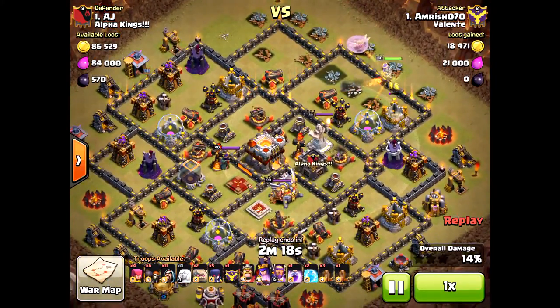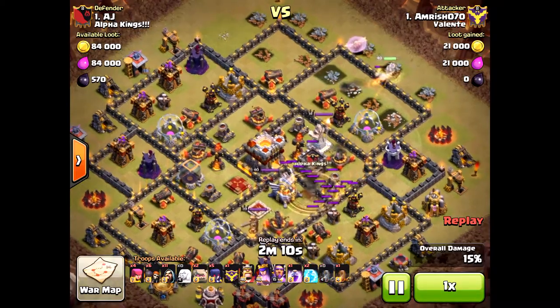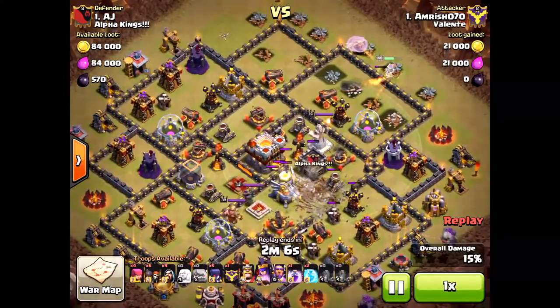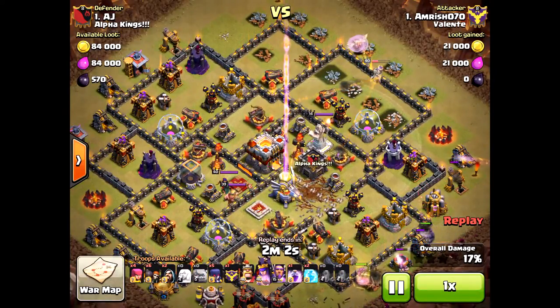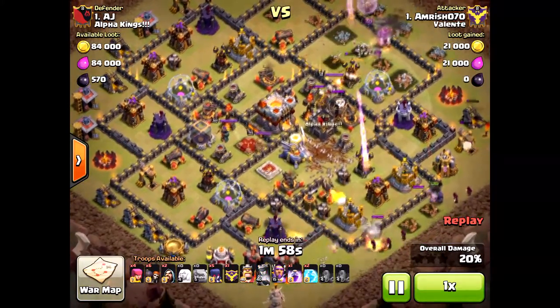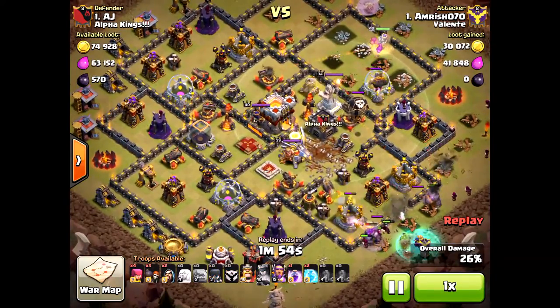As you can tell, look at the defensive base here — the queen is not really doing anything. She didn't really get any hit points down; got some storages, got an archer tower, that's pretty much it. He finally drops the earthquake there, and the problem is his queen will go down way too quickly. That's why this raid ends up being a failure — she can't do enough.